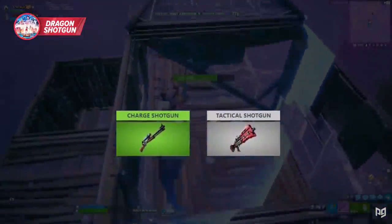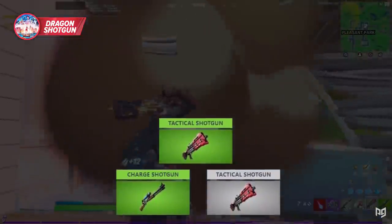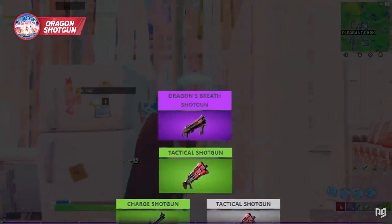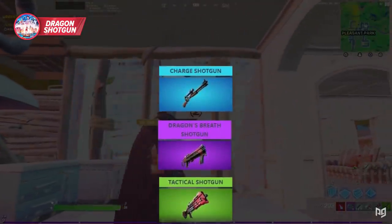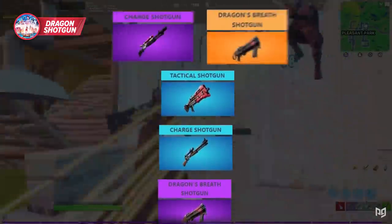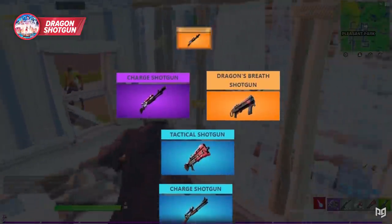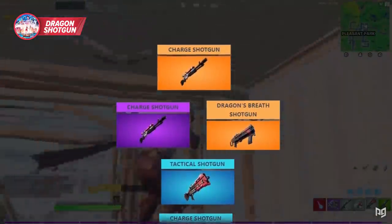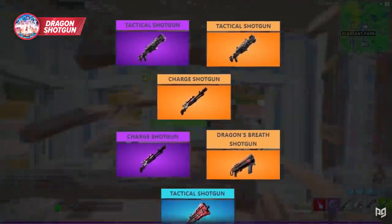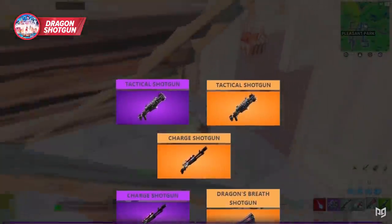In terms of ranking them from worst to best, assuming you play to the strengths of each weapon: Green Charge and Gray Tac are tied at the bottom. Green Tac is slightly better than those. After that, the Purple Dragon's Breath, then the Blue Charge. Moving up, the Blue Tac comes next, followed by another tie — the Purple Charge and Gold Dragon. Better than those is the Gold Charge. And finally, the Purple and Gold Tac sit on the throne as the best shotguns in Season 5.